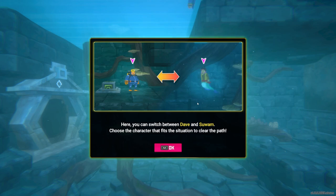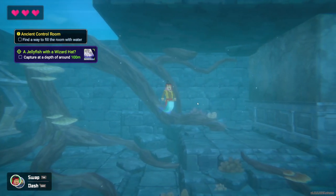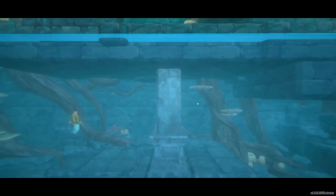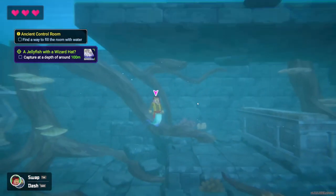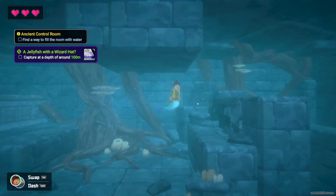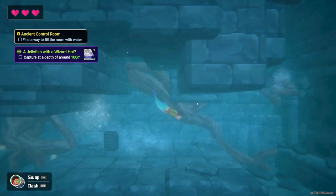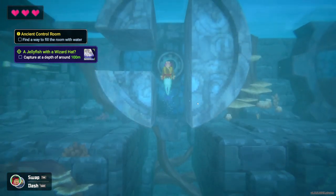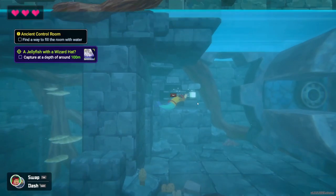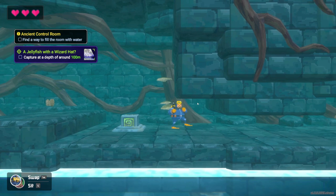There's no water up here — this is near the roots of the divine tree. They are sucking the ground heat. As the tree has mutated it seems to have absorbed everything, leaving the soil completely dry. I need to open the inner waterway to fill the water again, but I can't reach the contraption up there since it's not in the water. Human, you go up there and activate it on my signal. Here you can switch between Dave and Suam — choose a character that fits the situation to clear the path. We are Suam right now. Let's hit tab to switch to Dave.